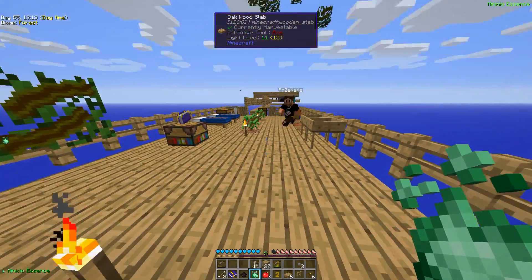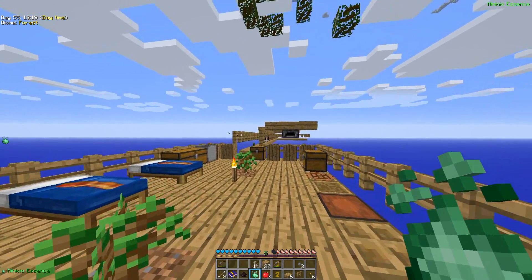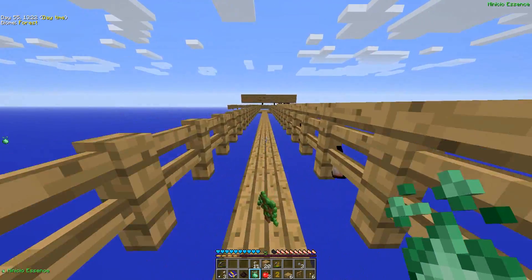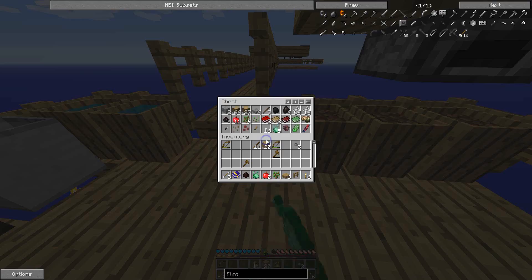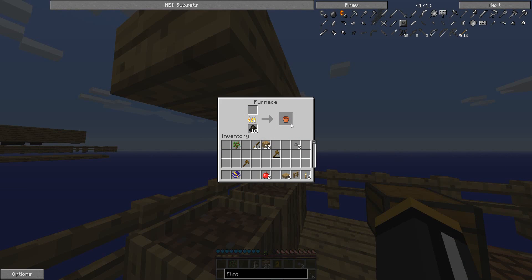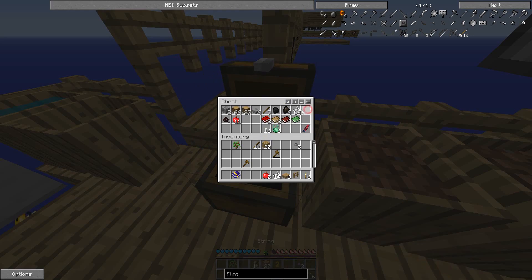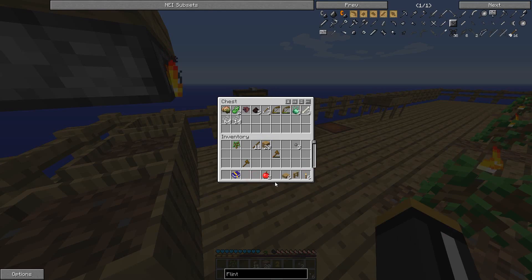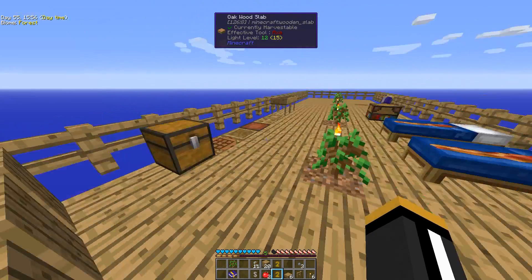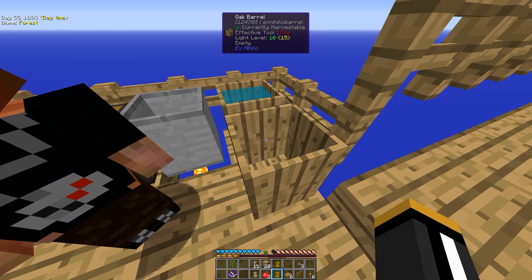Sometimes the grave ends up underneath — actually no, that wouldn't happen because she made it on top of the block. See what a good idea that was? Yeah, it was a good idea. We got our first clay bucket. It's kind of pointless right now though because we don't have enough water. That's okay because now that these barrels are empty, they'll fill up if we ever get rain again.